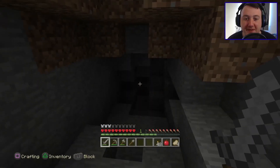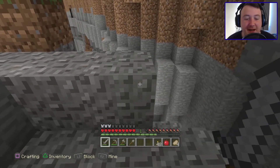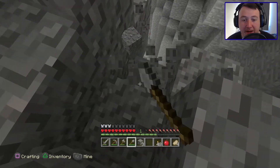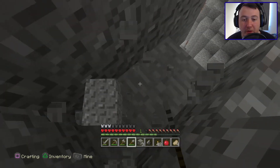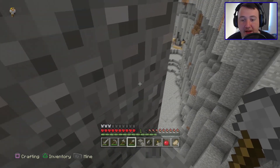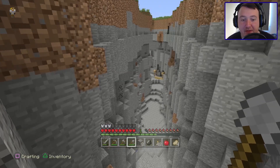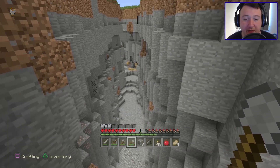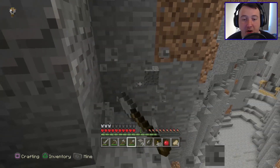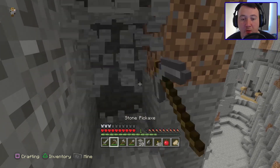We seem to be finding more things that make this an amazing starting area. We didn't have to travel very far to get here. So let's just dig our way down and be very careful — I don't want to fall off and kill myself. I did see some iron down here so I want to try to get to that. There's some iron right there, coal there, and more coal and iron down there. Let's get that iron and coal, then we'll make our way over to the mineshaft.